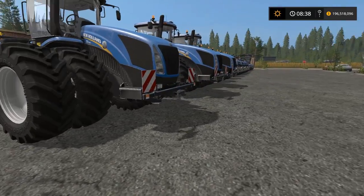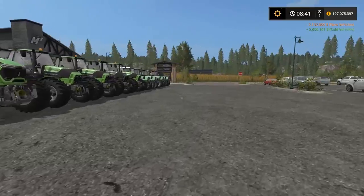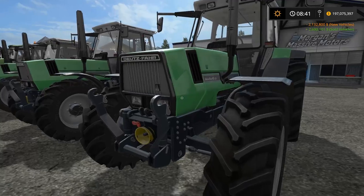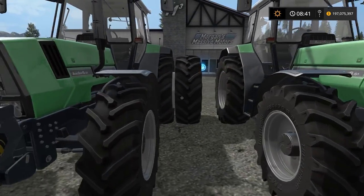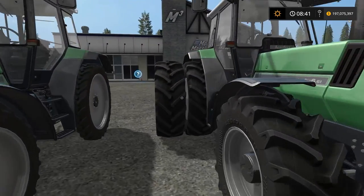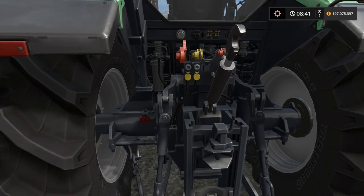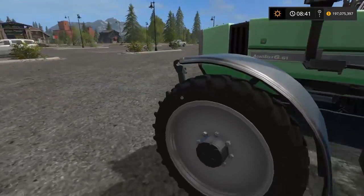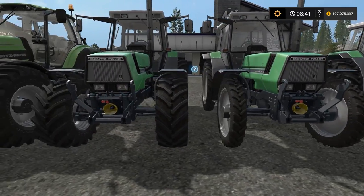Next up we will look at all the Deutz. We start all the way down here with the Agrostar 6 in normal and then in twin rear. The detail of all those tractors is really, really nice — it is something to behold. Then we have the Agrostar 6 in narrow tires and in wide.